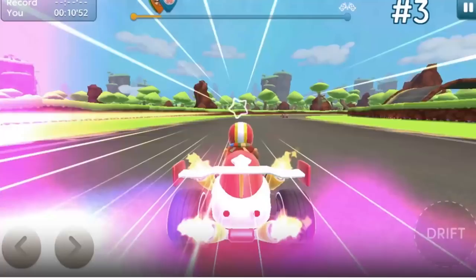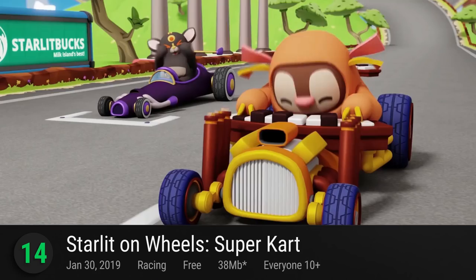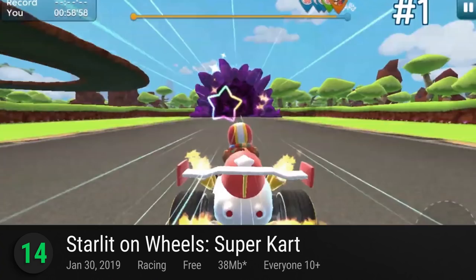14. Starlit on Wheel Super Kart — the cute creatures from Starlit Adventures are taking a break from their wonderful adventure to compete in some intense but equally adorable racing. Bringing the chaotic evil of kart racing into their colorful world, Starlit on Wheels is simple and effortlessly charming. It has a provisional PlayScore of 8.46.